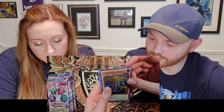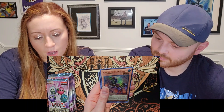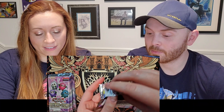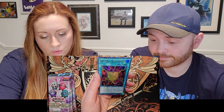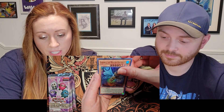The Phantom Knights of Ragged Gloves, Wind-Up Arsenal Zenmaioh, Horse of the Floral Knights, Ultimate Leo Utopia Ray — very cool. There's also a Magician's Souls to be had in this set, which would be awesome. Edos the Underworld Squire, Hidden Fangs of Revenge, Rank-Up Magic Ardent Chaos Force, Gadarla the Mystery Dust Kaiju, and Rebirth Judgment — very nice.